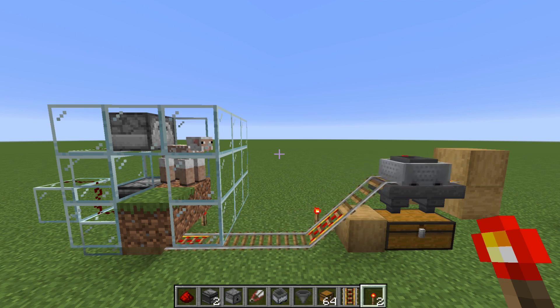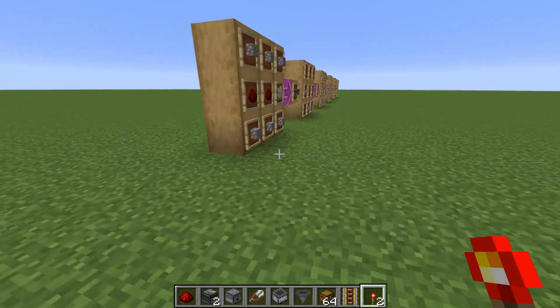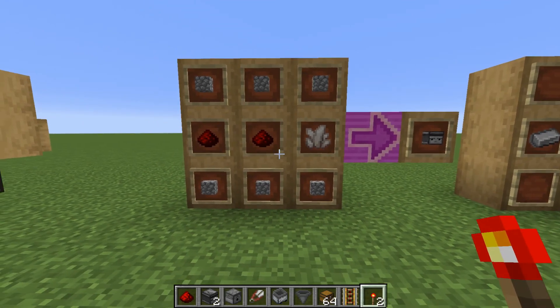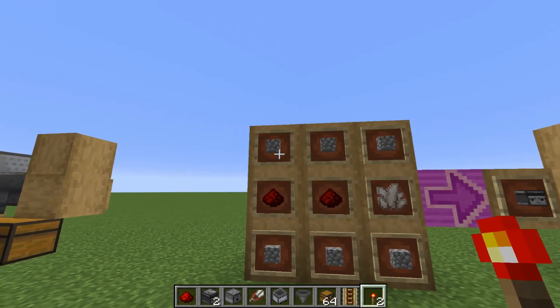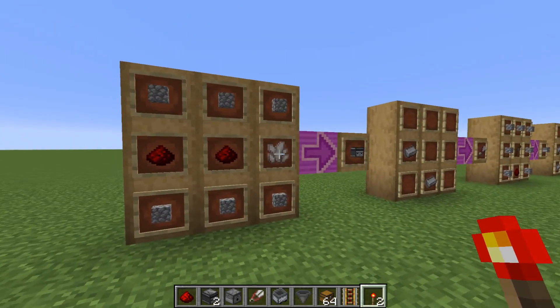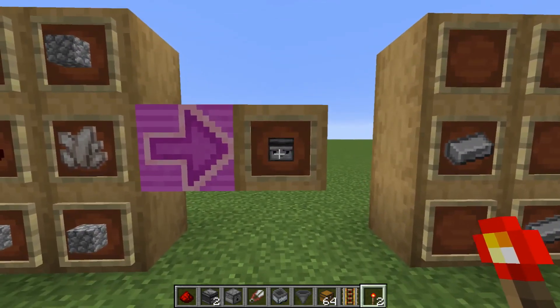Now I'm going to show you how to craft these things. First, here's how you craft the observer. You're going to need two redstone, six cobblestone, and one quartz. And then you get an observer.